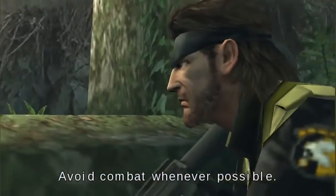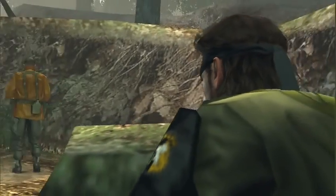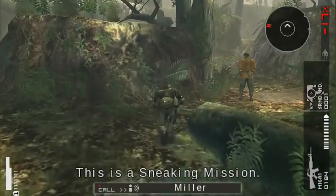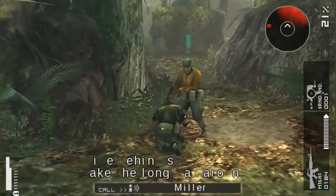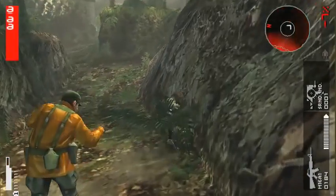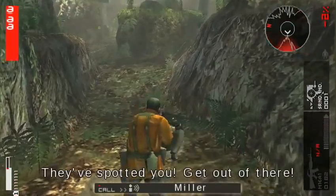Avoid combat whenever possible. This is a sneaking mission. Hide behind stuff. Take the long way around. We're close by — take advantage. Get out of there.